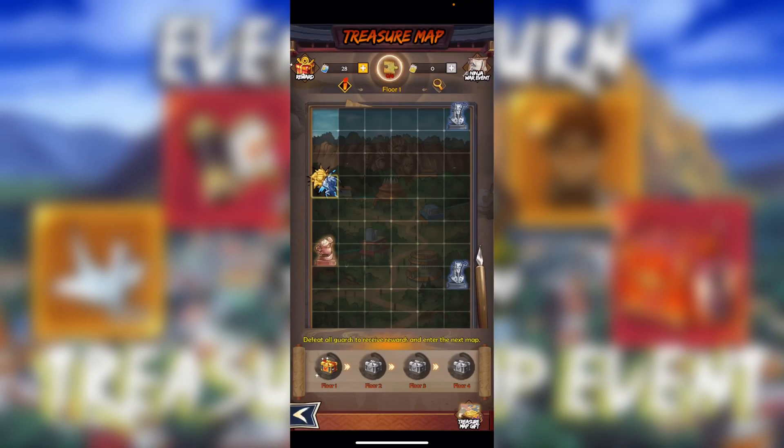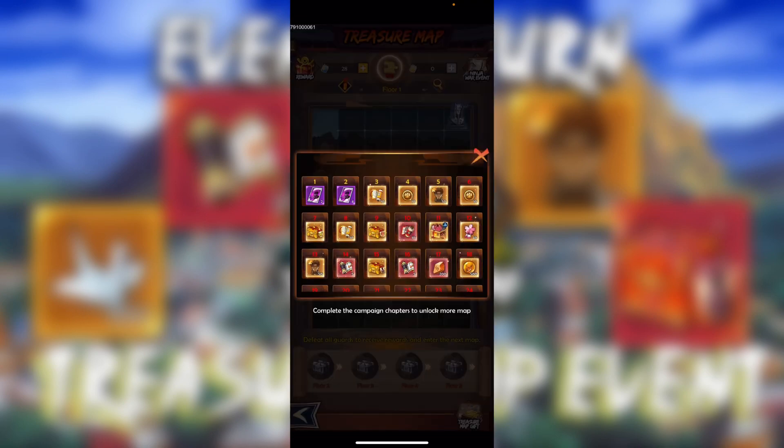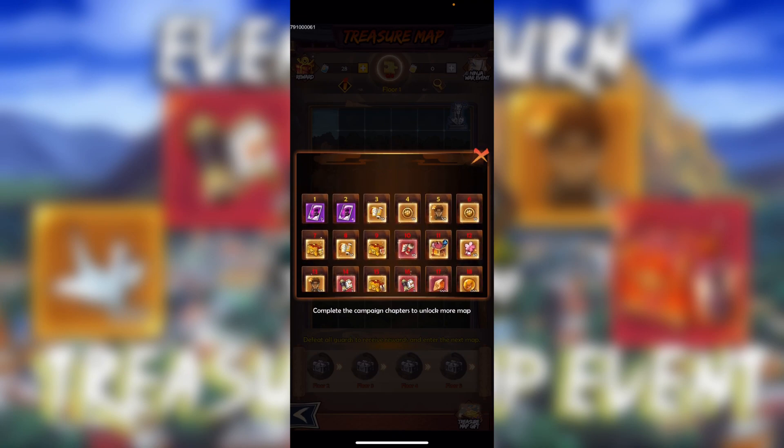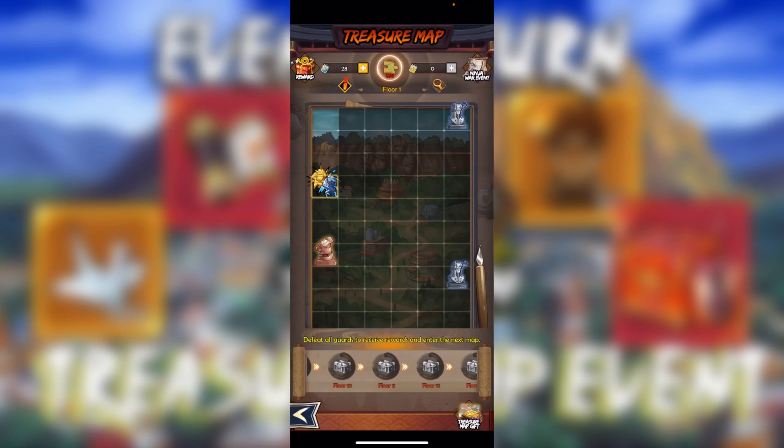Basically what you do is fight these monsters, and these are artifacts — the bottom left bronze thing. You can also find six of these puzzle pieces shown in the middle top. You go through the floors, and every time you defeat every single one of the silver Sage of Six Paths statues, you get a reward. Right here it's two purple rank ninjas, and then you get 10 scrolls and so on. Here on the screen are all of the rewards.